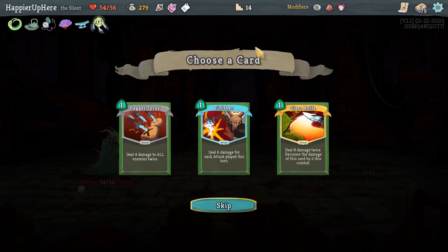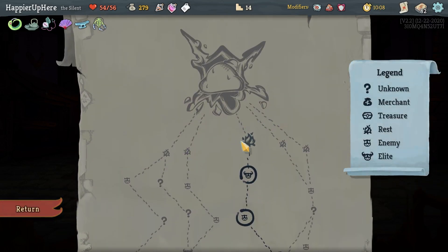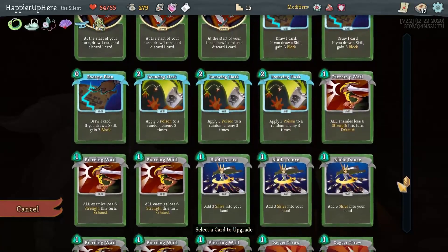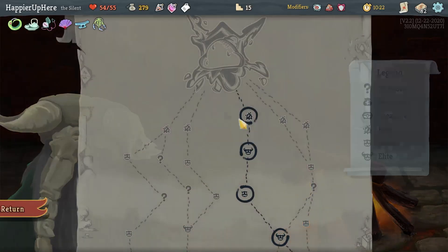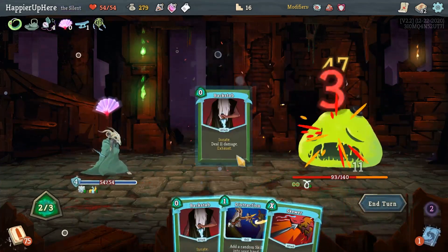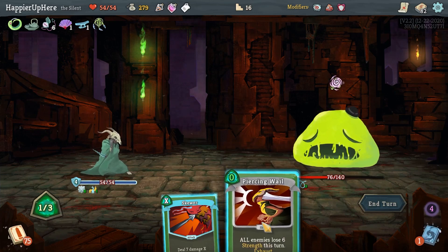Let's upgrade the Backstabs since I play them every time. Slime Boss - Choke is perfect. Tools of the Trade, Backstab, one, two. I have to be careful not to accidentally trigger his split. Let's do Distraction and Piercing Wail for a little extra damage. Then wait for a turn with a good damage output. Let's see what the Escape Plan gives me. Double Flying Knee, and Blade Dance does a little extra. That's 45 damage - not too bad, not great either.